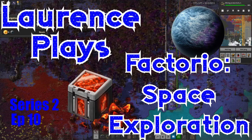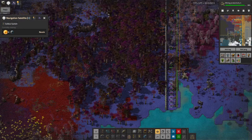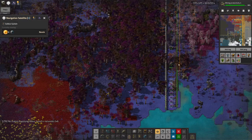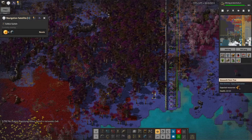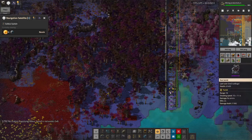Hello everyone and welcome back to Lawrence Plays Factorio Space Exploration. There are a couple of main things I want to talk about in this episode. We're going to kick off with the first one: the defences for my factory. At the moment it's not quite working because there are these little places around the edge where the attacks are coming in and the biters are gradually wearing the defences down.